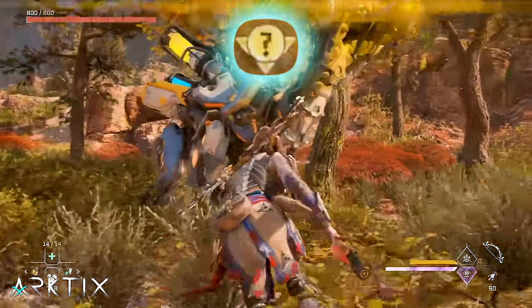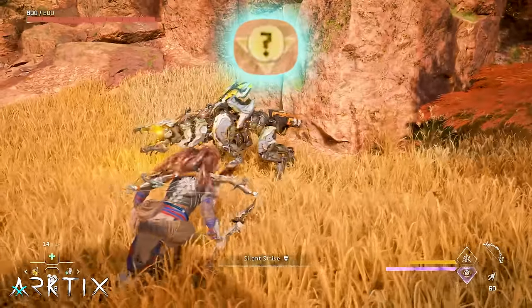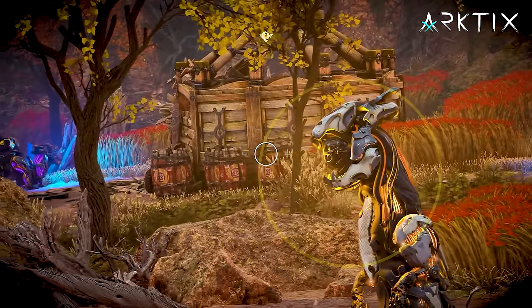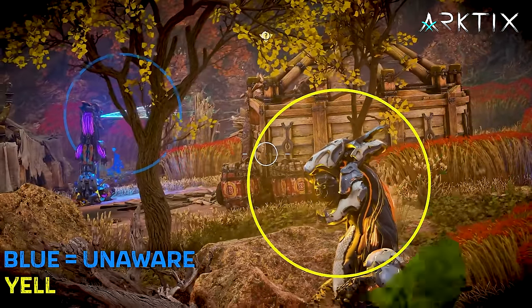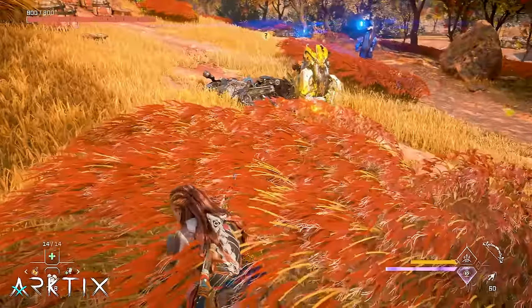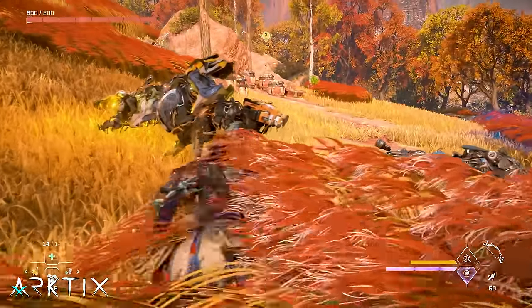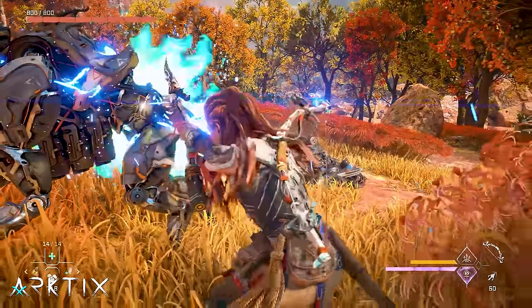The silent strike works anytime you're close to an enemy that isn't fully alerted — so as long as the awareness indicator isn't red. For machines, you can also go by their eye color, with blue being unaware and yellow being suspicious. So in the beginning, you want to be sneaking around a lot by crouch walking, which is totally silent, and using silent strike whenever you can.